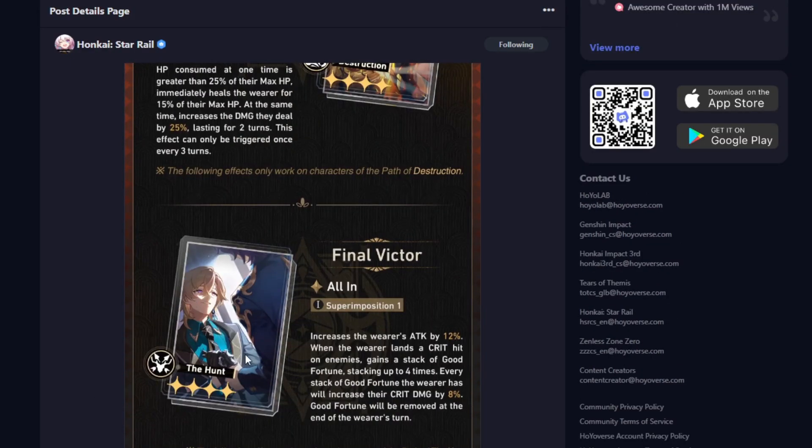Next one we got is a Hunt Light Cone. It says: increases the wearer's attack by 12%. When the wearer lands a crit hit on enemies, gains a stack of Good Fortune, stacking up to 4 times. Every stack of Good Fortune increases the wearer's crit damage by 8%. Good fortune will be removed at the end of the wearer's turn. That sounds pretty damn good. If you have copies of this, you could get a ton of crit damage.